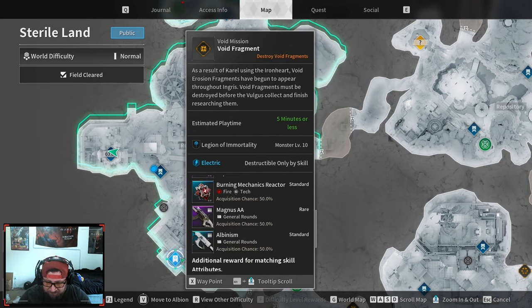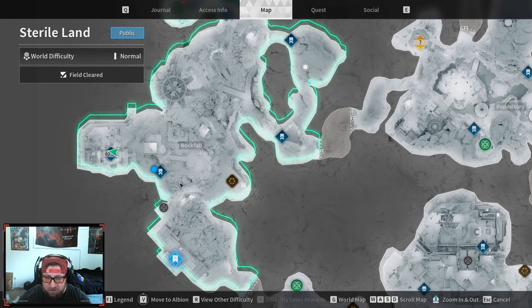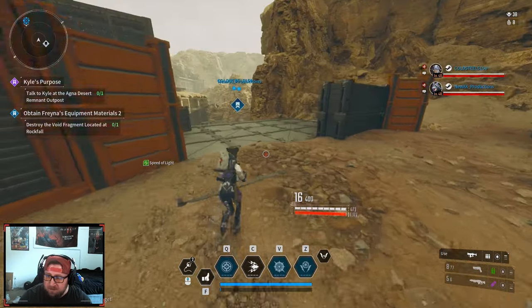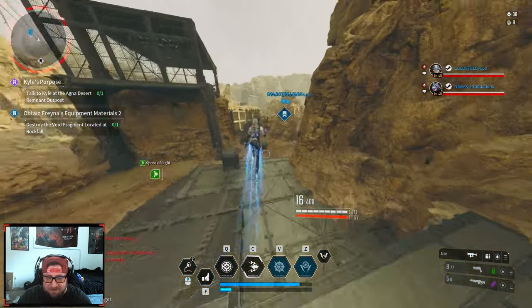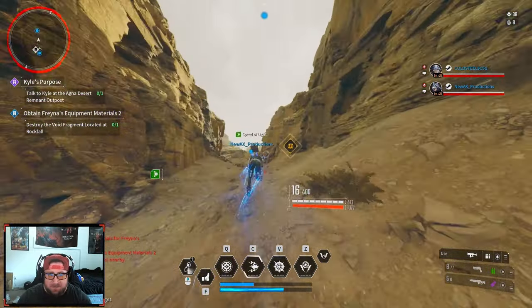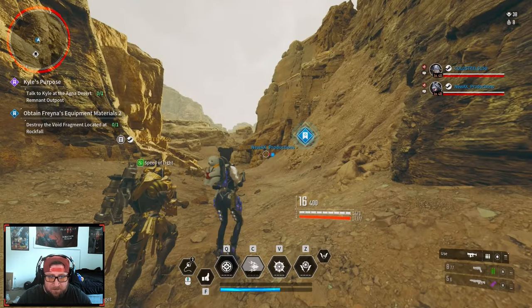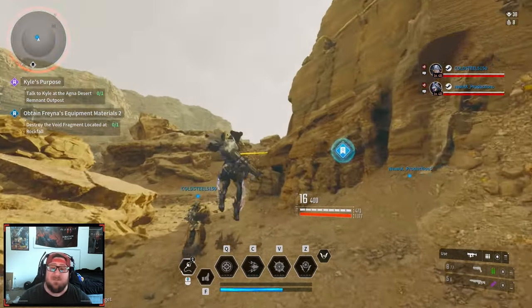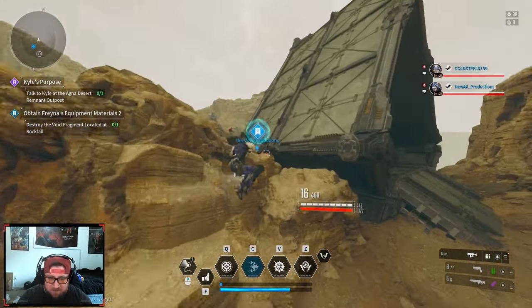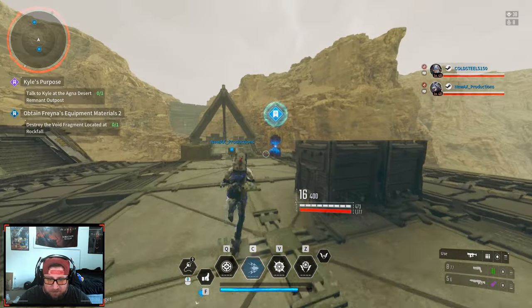Now it takes us to the second part of the quest, which is the void fragment. Down here you can see that this will give us a void fragment for her. On the left-hand side of my screen it says: obtain Freyna's equipment materials level two. My team's already there which is great. This is going to be my very first ascended that I'm unlocking besides Bunny, which you get from completing the main quest.